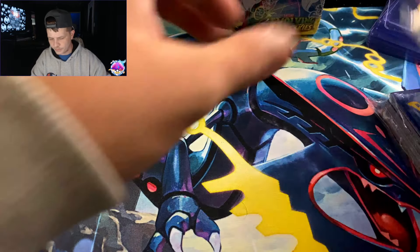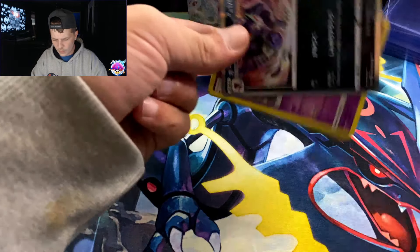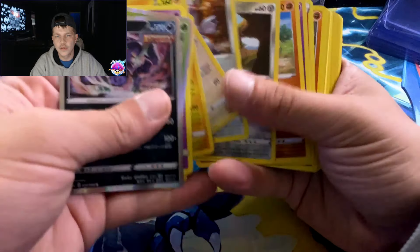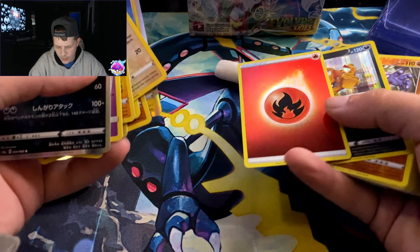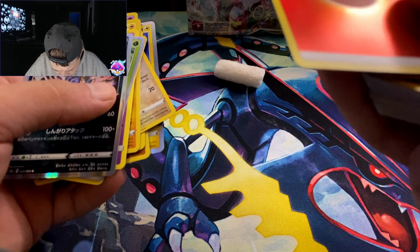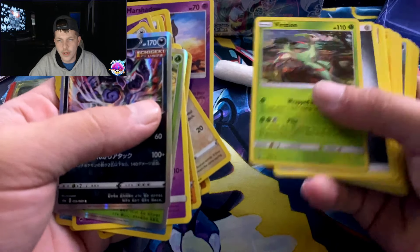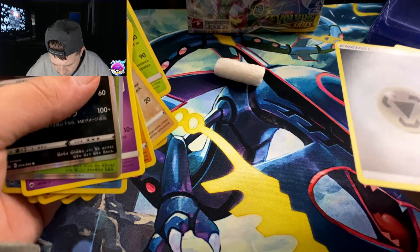Next bag — I think this is just some more bulk. I can see some Eevee Heroes right here on top. Oh yeah, Eevee Heroes! More Voltage. Oh, a holo energy! Okay, I'm liking it. I don't know what set that's from but I'm liking it.